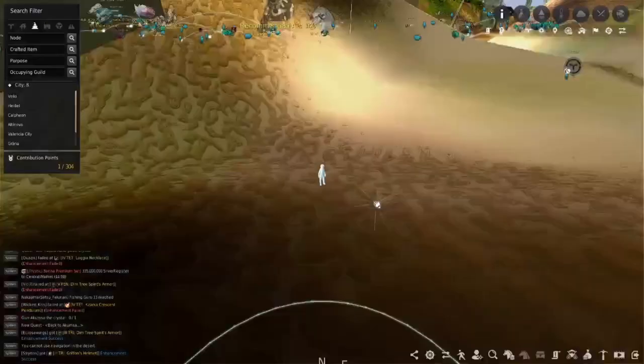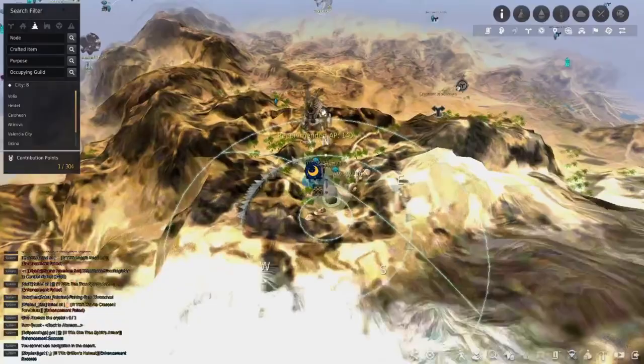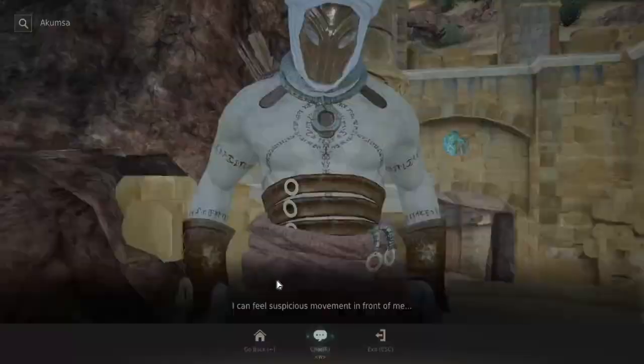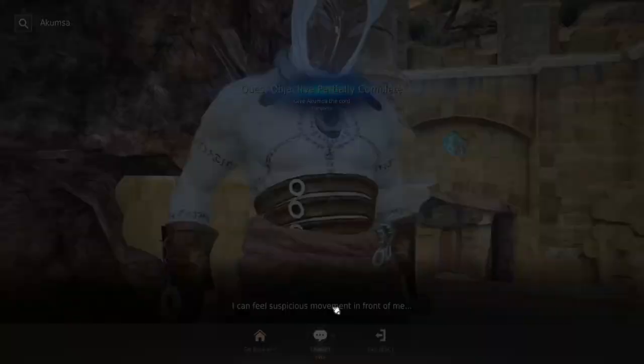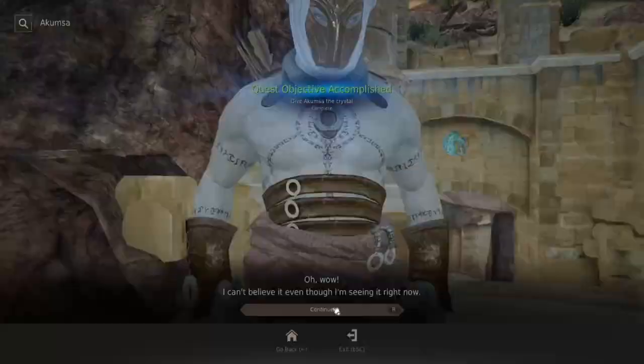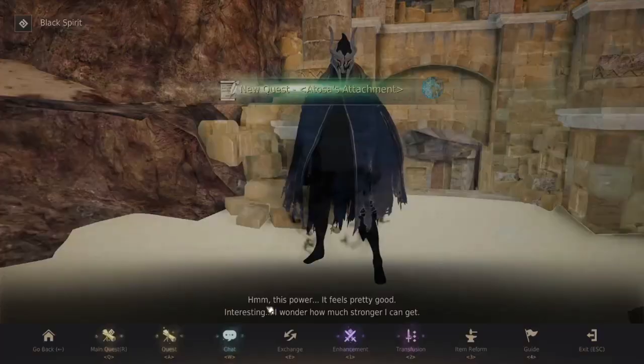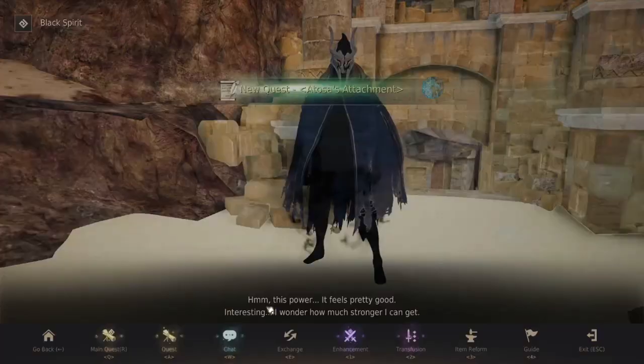Get the next part of the quest. We're going to head to Akumsa again, which we were at earlier. We cannot auto-navigate because he is in the desert, but we've already been to him — he's just to the northeast of Sandgrain Bazaar and to the southwest of Ibolib Oasis. Find him again, and this time we're going to give him all these accessories. We're almost done with the quest line. Find the Oasis attachment quest and accept that.